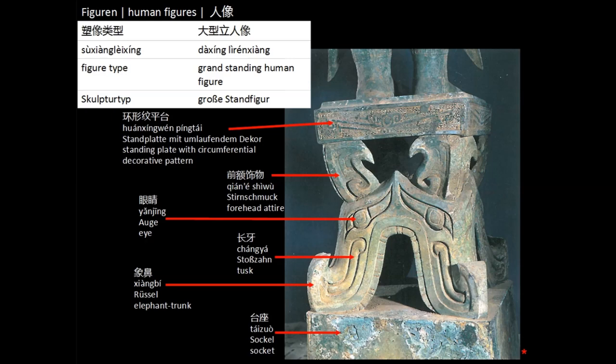If we take a closer look at the socket we can see more clues hinting at the importance of elephants in culture and rites of the Shu people. The decorative part of the socket is made up of four elephant heads facing the socket's four corners, standing on their snouts. The tusks are also clearly visible. The part called a forehead attire here may as well be interpreted as the animal's ears, being crafted a bit oddly since it wasn't fitting otherwise technically.